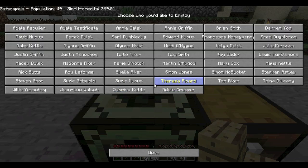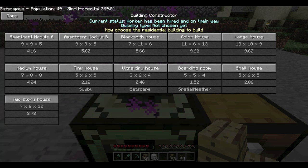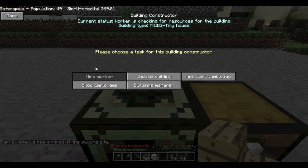Right-click as normal, hire a worker and choose somebody. When you go to choose a building under Residential, this section is new as well - rather than just buttons, you now get the dimensions of the building: left to right, front to back, and bottom to top, plus the cost to build. Built-in ones like apartment blocks and medium houses don't show anything in the last panel, but ones you download from the store show who submitted or built it - handy if you've downloaded 20 different castles. The Tiny House is 5 by 6 by 5 and costs 2 credits and 12 cents.